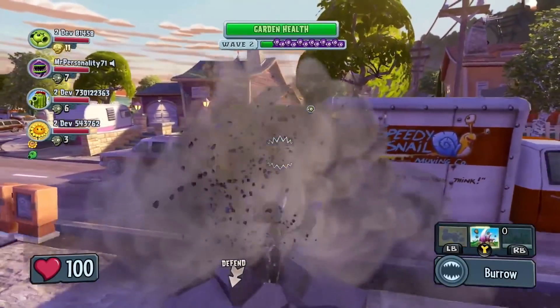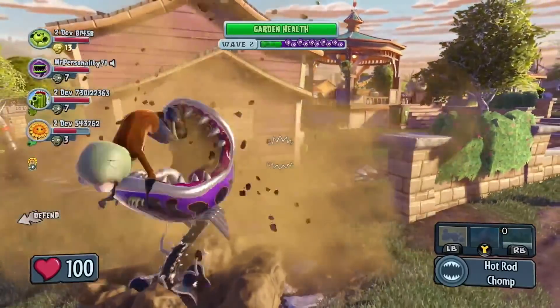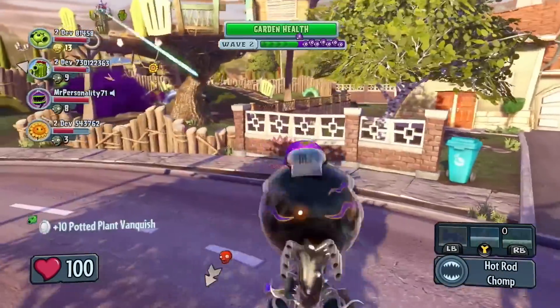Now let's take a closer look at the Hot Rod Chomper variant. The Hot Rod Chomper has less health than a standard Chomper, but moves much more quickly by default. And for an added bonus, the Hot Rod Chomper gets a temporary speed boost every time he chomps his enemy.